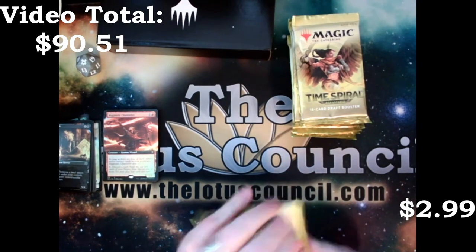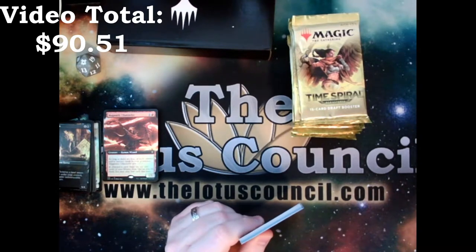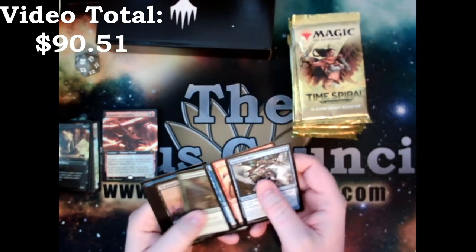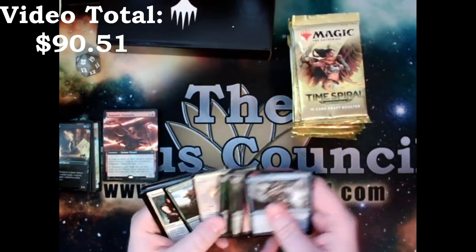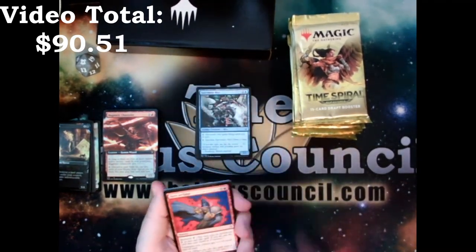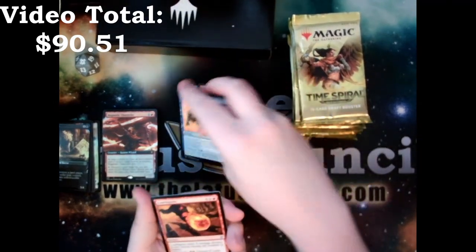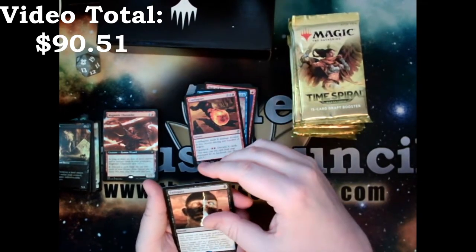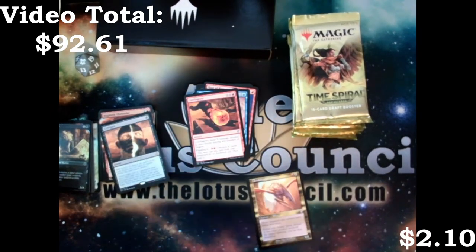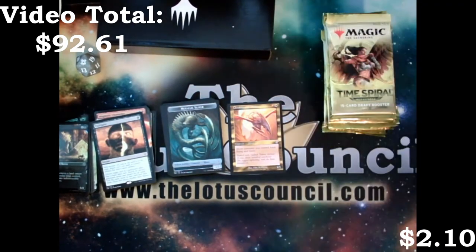We'll finish up with our Time Spiral. I have a lot to say about this. I collected Planar Chaos, and I really wish now that I'd collected Future Sight — just good cards. I like that they reprinted this and I like that it's available, I just wish it was actually available. We got Haze of Rage, Mystical Teachings, Conflagrate, Extirpate, and a Cloudshredder Sliver. We'll put all the rares together — really would have been nice for people to be able to play this.